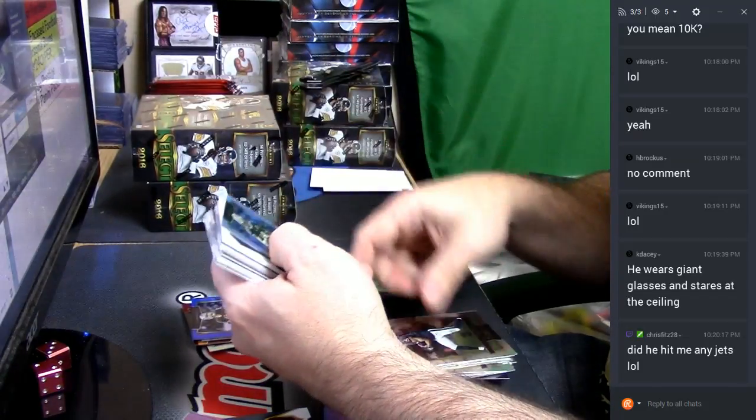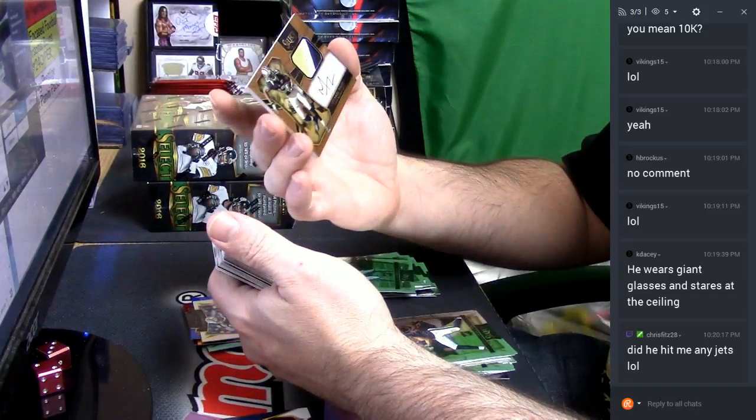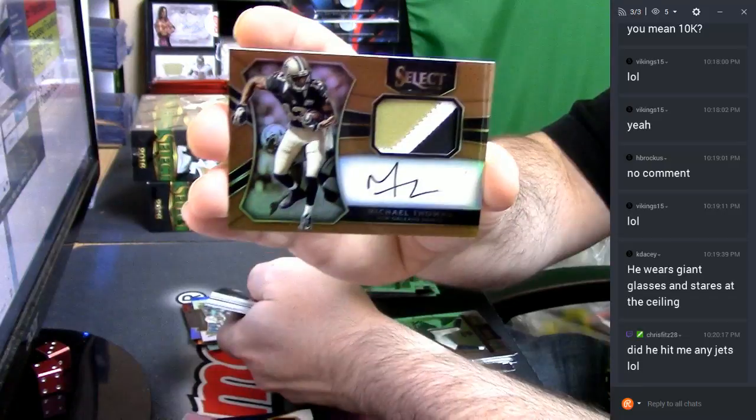No Jets so far. Michael Thomas rookie Refractor — that's not bad. Six out of 49, Michael Thomas, three-color RPA. That's decent.